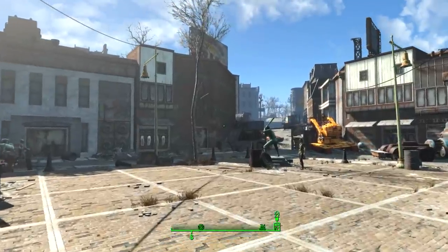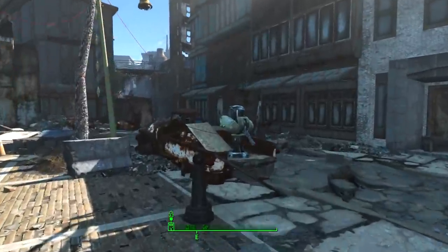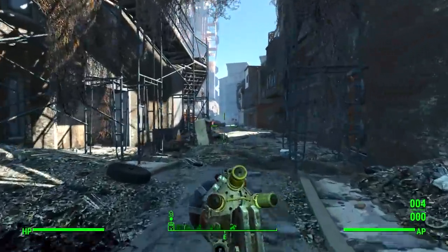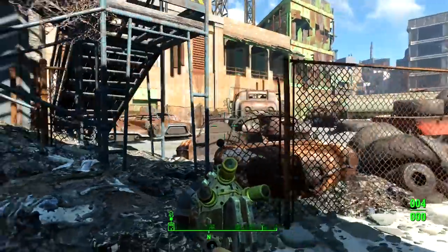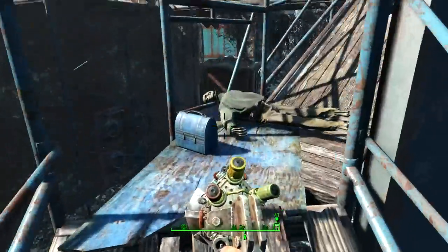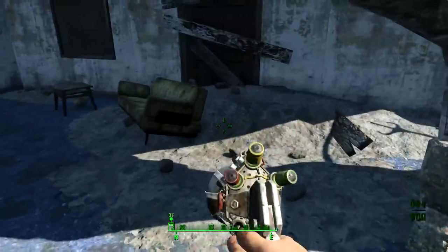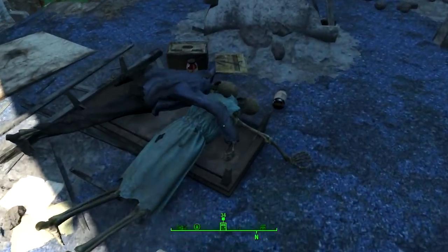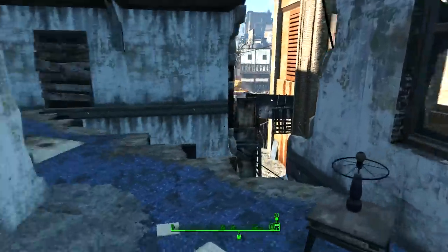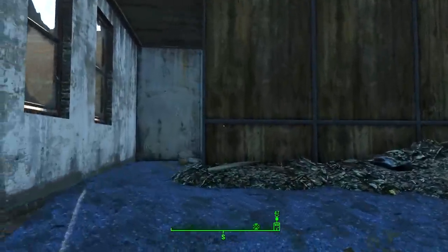We're going to start from the entrance to Diamond City, which is just here. From the entrance you'll want to go find this turret and go right down this street — you'll see some scaffolding in the distance. Come down here and we'll be able to climb up this scaffolding. Make sure you take this guy's lunchbox; he's dead, he does not need that food anymore. There's also some Buffout and Rad-X to pick up, so make sure you grab that too.